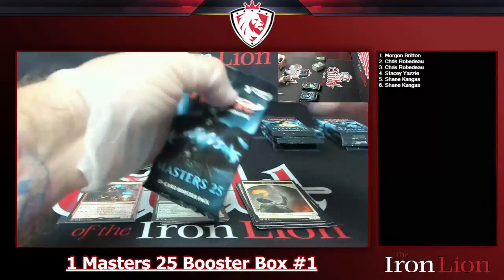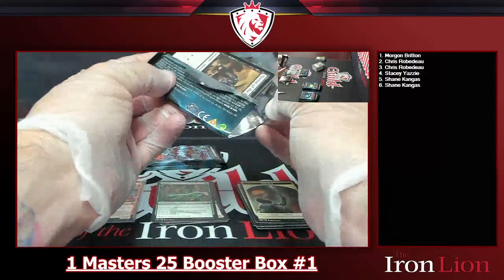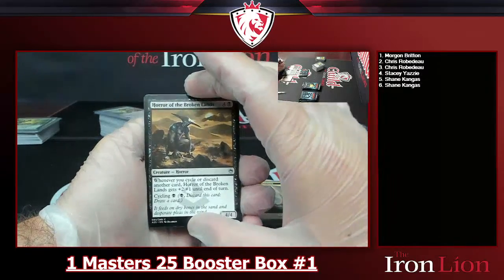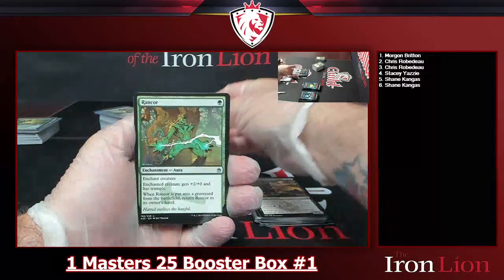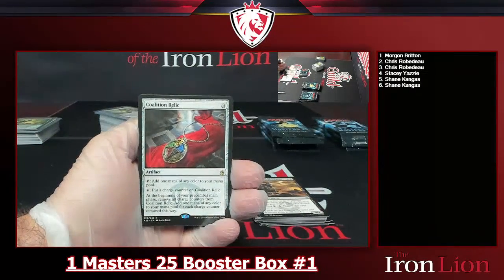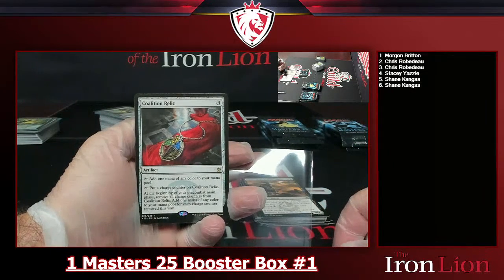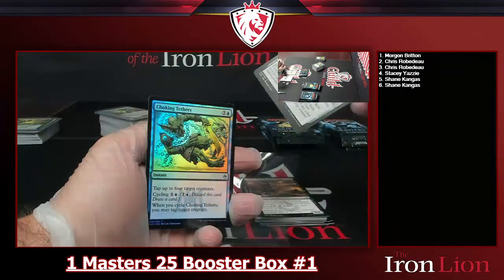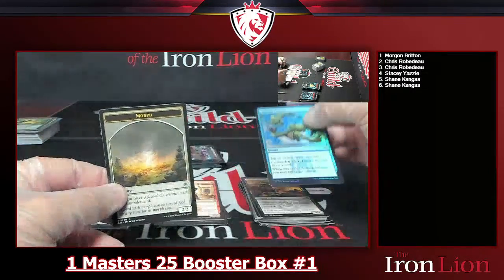Seems really good if played correctly — like going Jund, getting stuff in your graveyard and using that. Got a Goblin War Drums, another Rancor, Humble Defector. Into a Coalition Relic — three-drop artifact: tap to add one mana of any color; or tap to put a charge counter on it, then at the beginning of your pre-combat main phase remove all charge counters and add one mana of any color per counter removed. Cool little mana rock. Choking Tethers foil and a morph token.